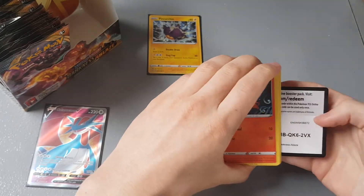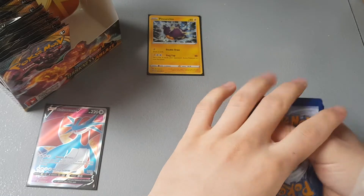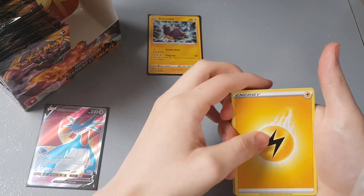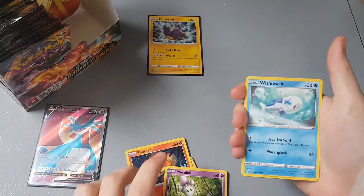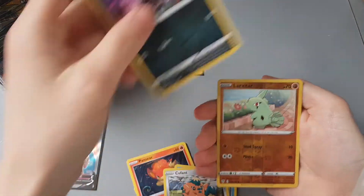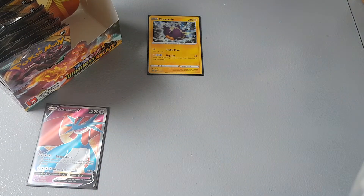I'll give you guys this code card. Card trick — I'm going to guess lightning energy. Looks like we're getting another V-MAX! We have Carnivine, Cape of Toughness, Powerful Energy, Pansear, Morelull, Whimsicott, Quagsire, Larvitar, and a reverse holo. The rare is Mimikyu, a non-holographic rare. Not bad — some pretty nice pulls so far.